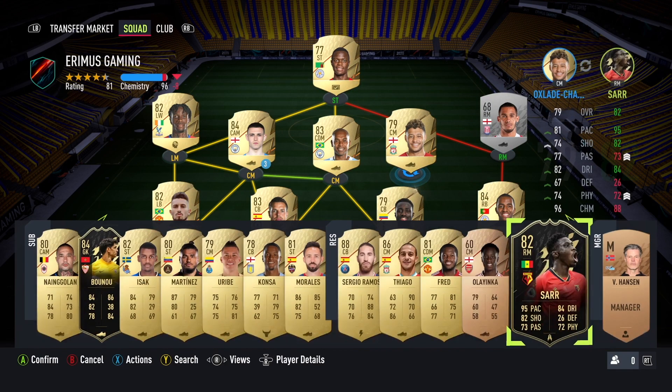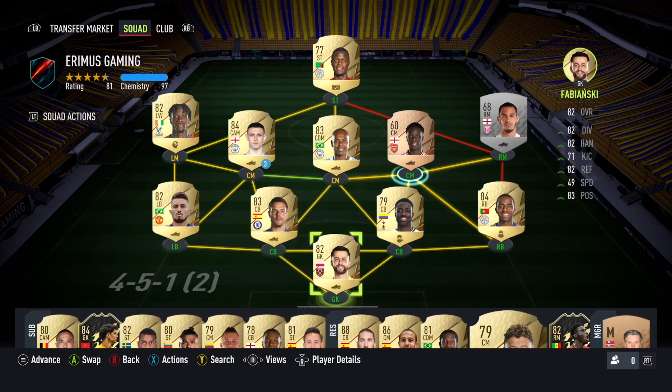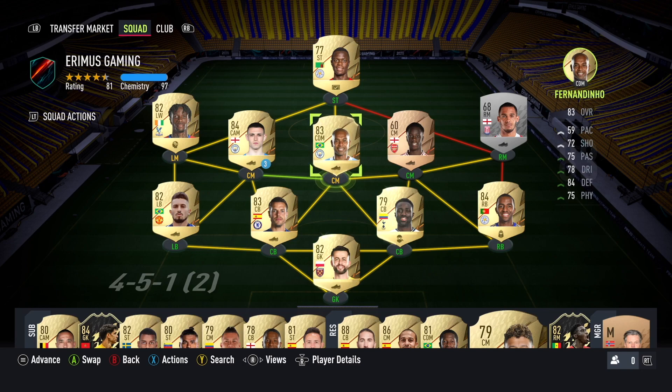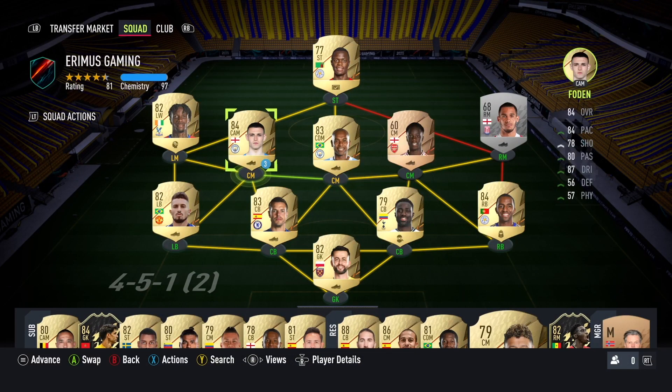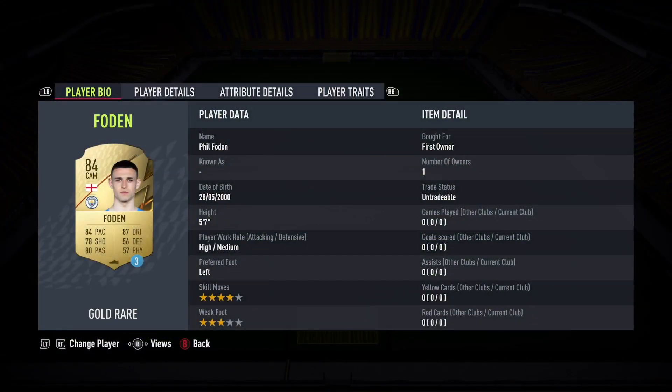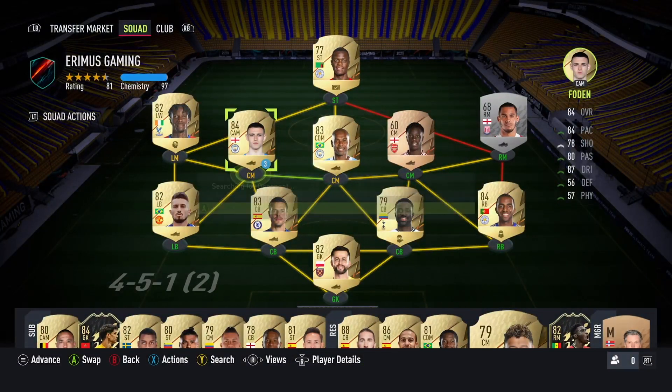So we've set up a team for live foot friendlies — new beginnings. We can see that we've got Fernandinho in there with zero games played. We've also got a loan player in there, so we want to show you that the contracts don't deplete on loans whilst we're in live foot friendlies.